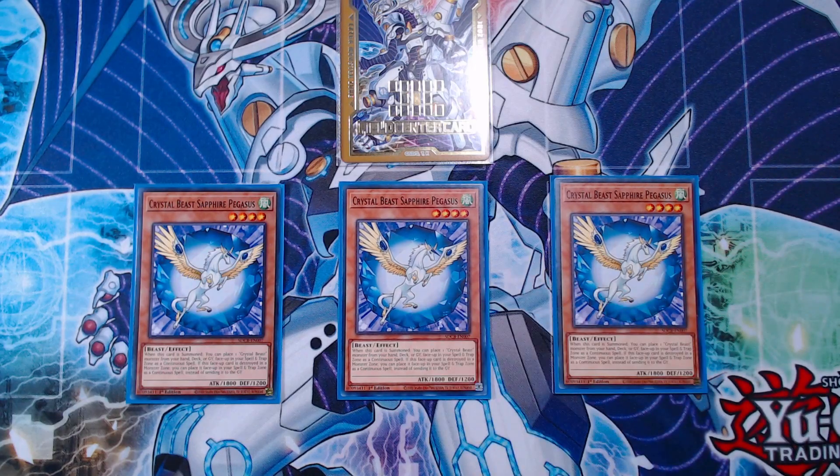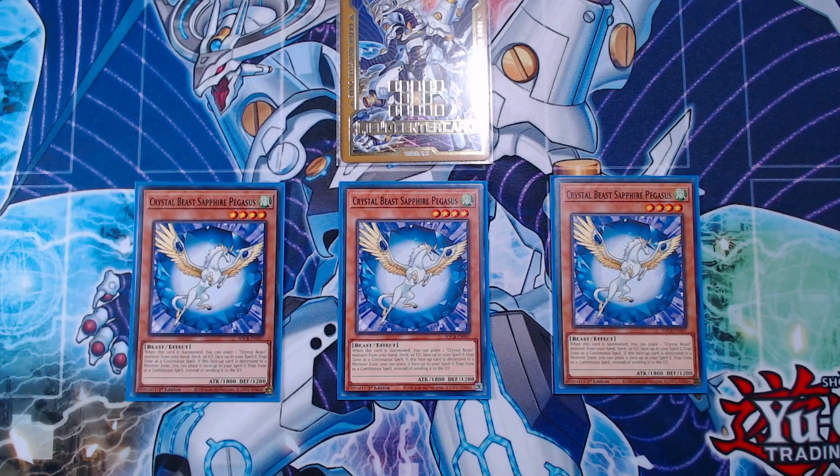Without it, the deck really doesn't do much. It gets you so much advantage because on summon — normal, special, flip, whatever — it allows you to place a Crystal Beast monster from your deck, graveyard, or hand into your spell and trap zone, which is really good. It is a one-card rank 4 and a one-card link 2 for that reason. And it is not a once per turn, which is crazy.